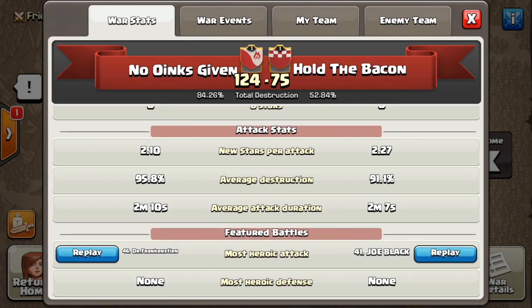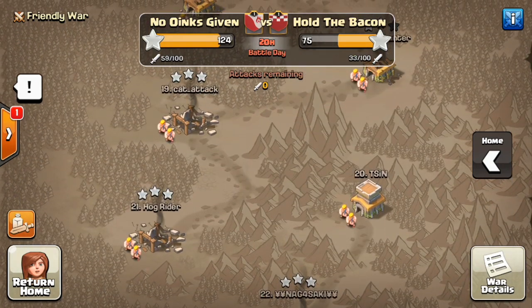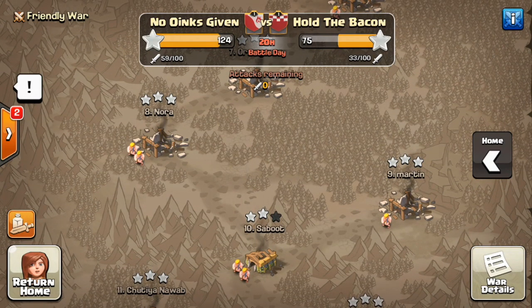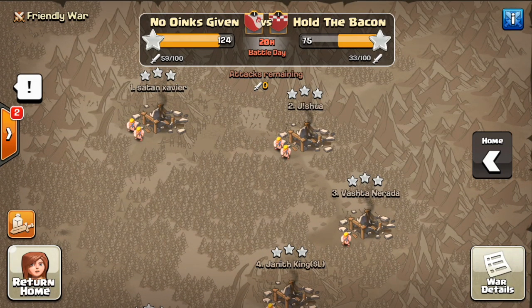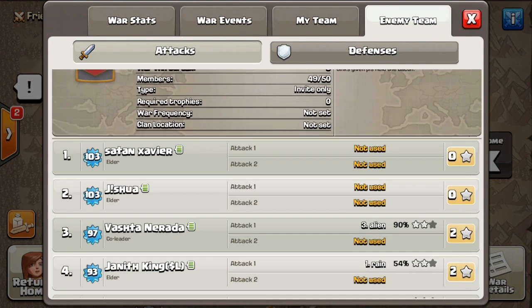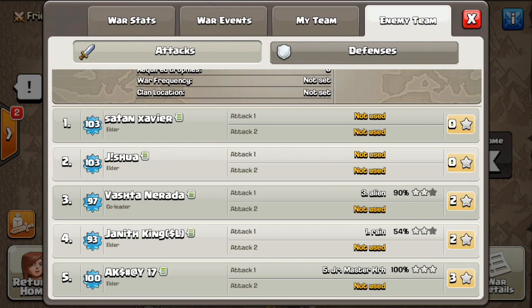Let's go ahead and take a look at the map. I'll be going over most of the heroic attacks — the best three-stars — up until this point in the war. At the end I'll also share Ash King's attacks; he did two attacks using an all ice wizard army and about three santa spells. Let's jump into the first replay here — this was done by, I believe it's pronounced Small.